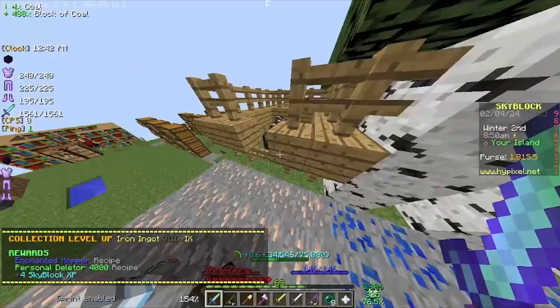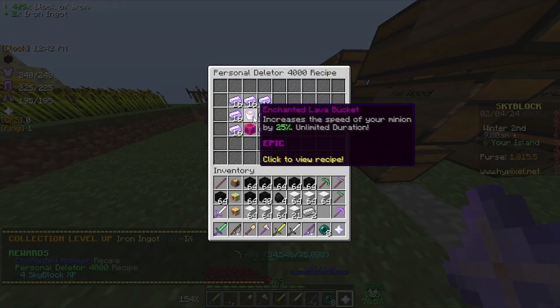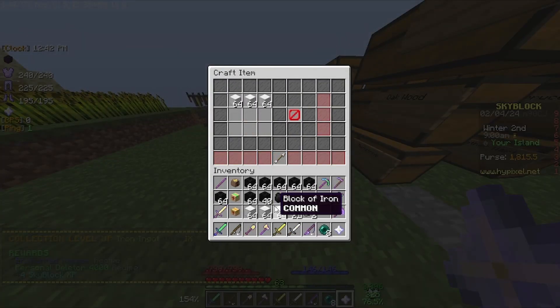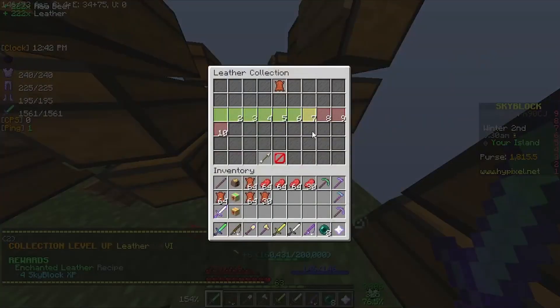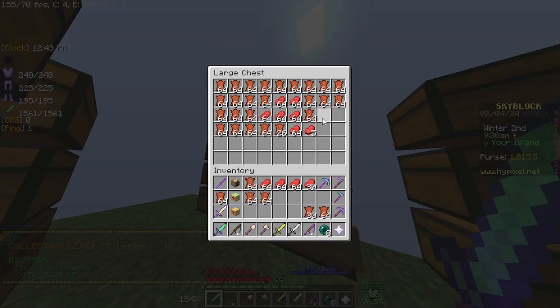We could go ahead and collect from my Coal and Iron Minions. We just unlocked the Personal Deleter 4000, which requires an Enchanted Lava Bucket. I might have the Iron, but I don't think I have the Coal for the Enchanted Lava. We finally unlocked the Enchanted Leather, which requires 5000 leather collection - basically 9 stacks of leather.